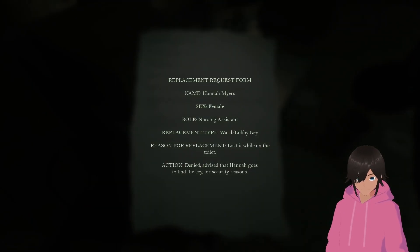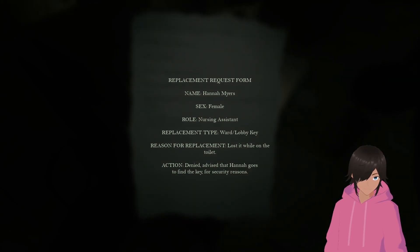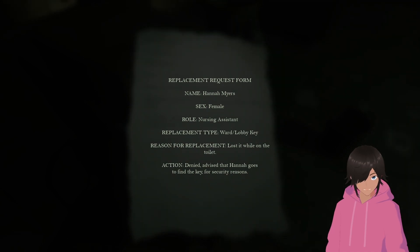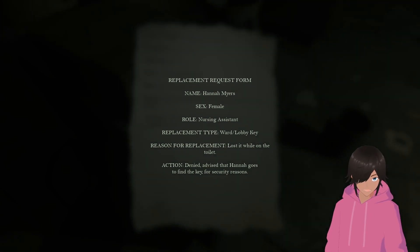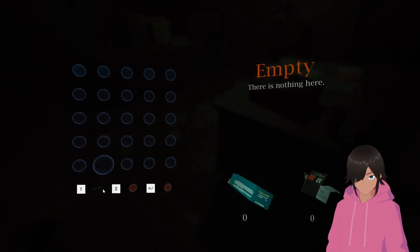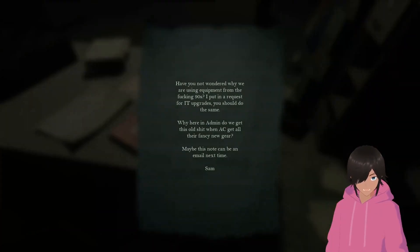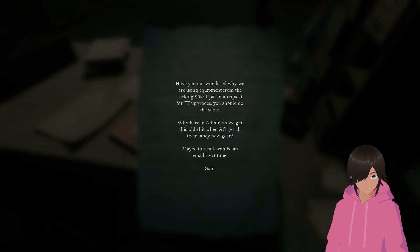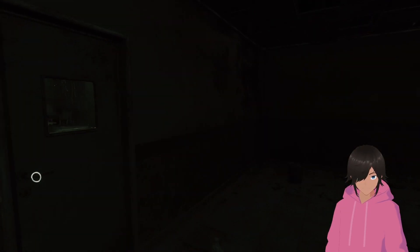First replacement request form: name Hannah Meyer, sex female, role nursing assistant, replacement type ward lobby key, reason for replacement — lost it while on the toilet. Denied. Advise Hannah goes and finds the key for security reasons. My flashlight's empty! Shit, I wasn't paying attention. I'm just going to play the rest of the demo with no flashlight. Have you not wondered why we are using equipment from the fucking 90s? Put in a request for IT upgrades.